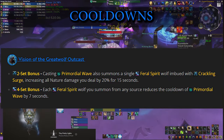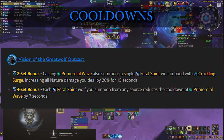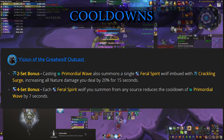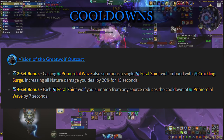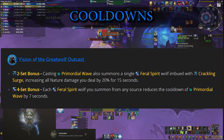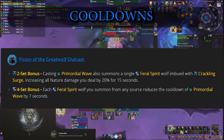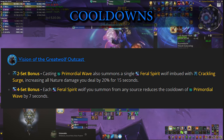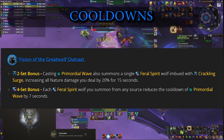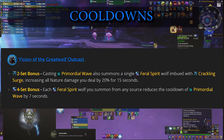The 4-piece tier set bonus is worth mentioning here. Once you cast Primordial Wave you summon an additional Feral Spirit which further increases your damage, and every Feral Spirit you summon reduces the cooldown of Primordial Wave by 7 seconds. The Feral Spirit summoned by Primordial Wave itself counts for that reduction, and if you press your Feral Spirits spell as well — summoning 2 additional wolves — you get a total reduction of 21 seconds. That makes the cooldown of Primordial Wave only 24 seconds, meaning you can send the spell multiple times during trash pulls, and 95% of the time you'll be pressing it on cooldown as soon as it's available.